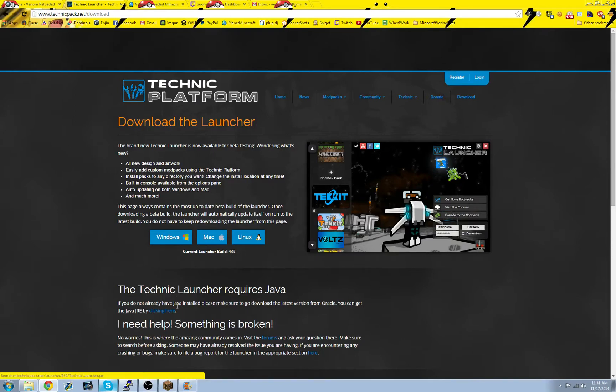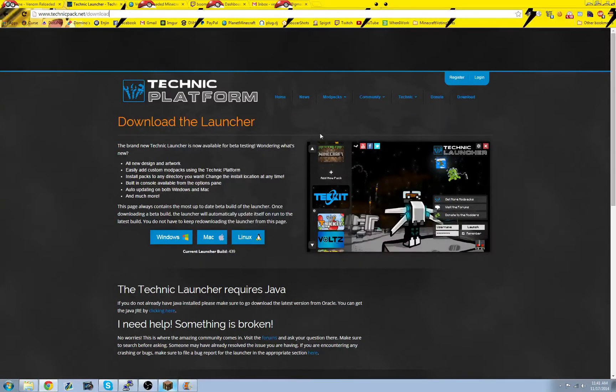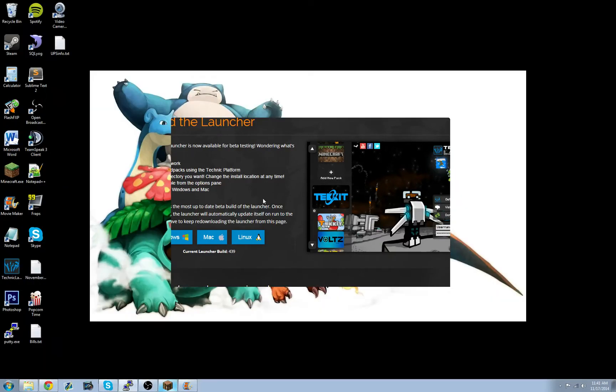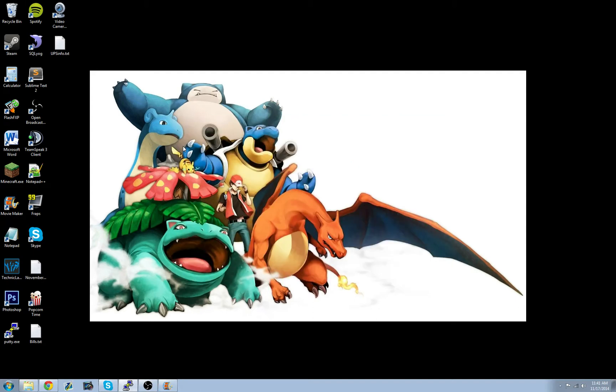You'll pick which one you want to download it for. So after you download it, you're going to run the Technic Launcher. It always says not responding, but typically it is — it's just loading.